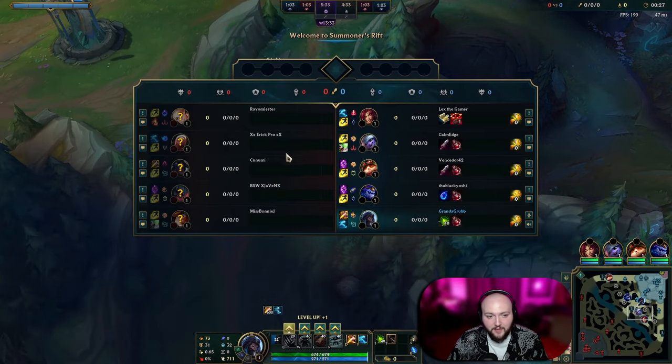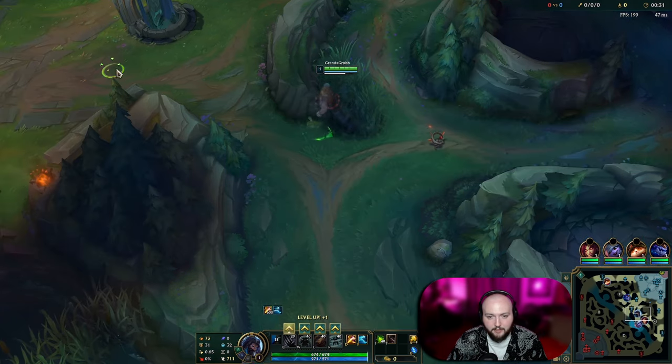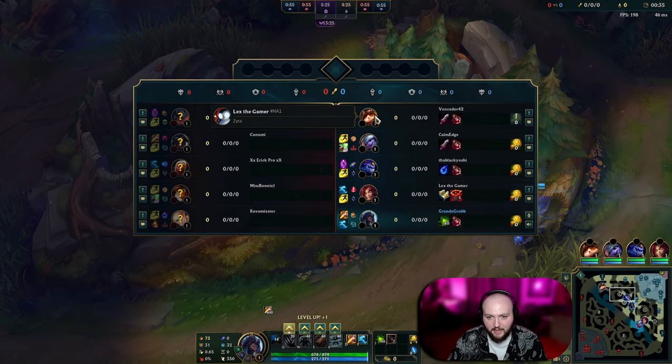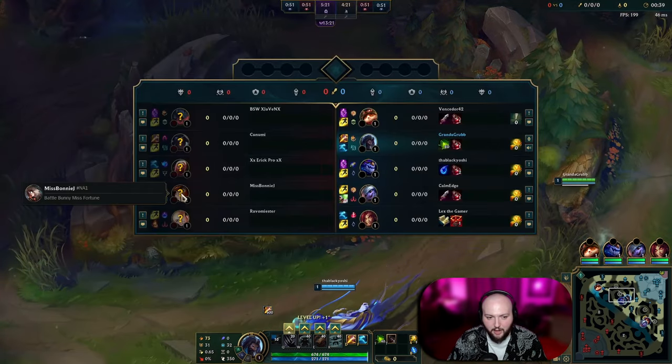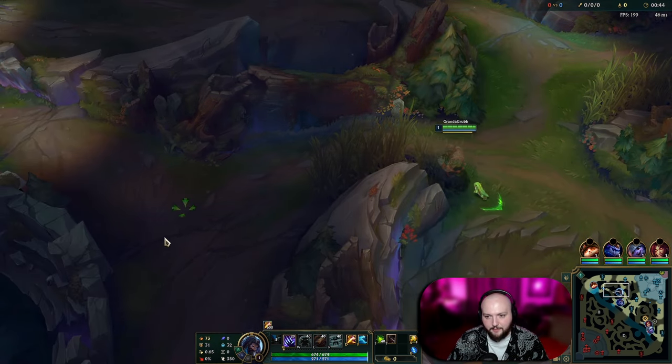Today I'm playing against a Kha'Zix in the jungle, and I am going to start at my top side because I want to path down towards bot — I believe that is where I'm going to get the most bang for my buck. Their bot lane doesn't really have any escapes, my bot lane has CC, so I think that'll go well for me.